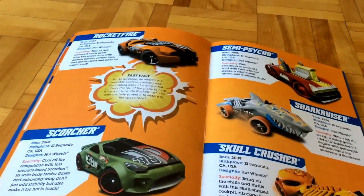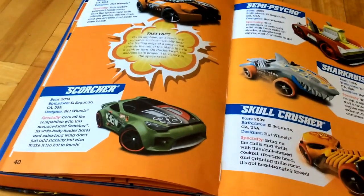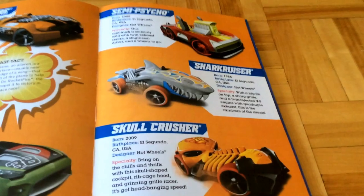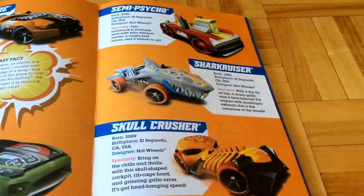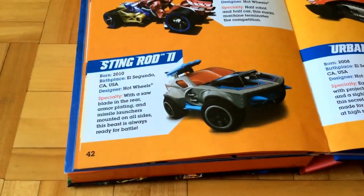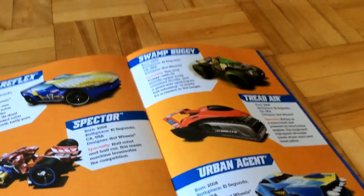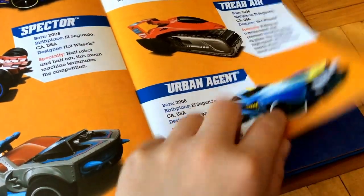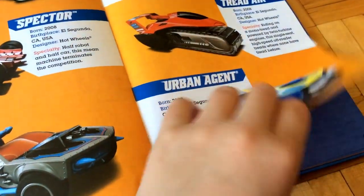This book cost around $20 or $25 in Canada — it's always more expensive in Canada. The Solar Reflex, The Spectre, and the Stingrod. The Swamp Boogie, the Tread Air, and the Urban Agent — oh yeah, I have this one. It's very, very cool. It has a projectile missile.